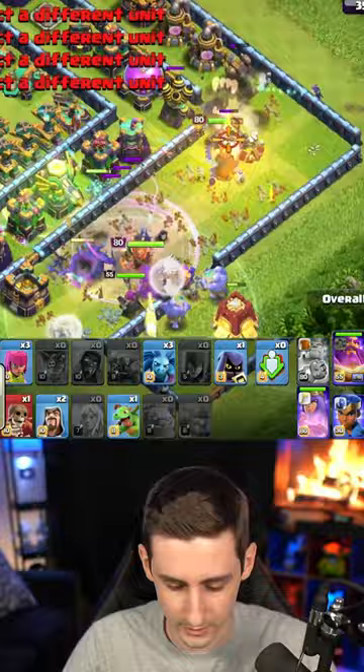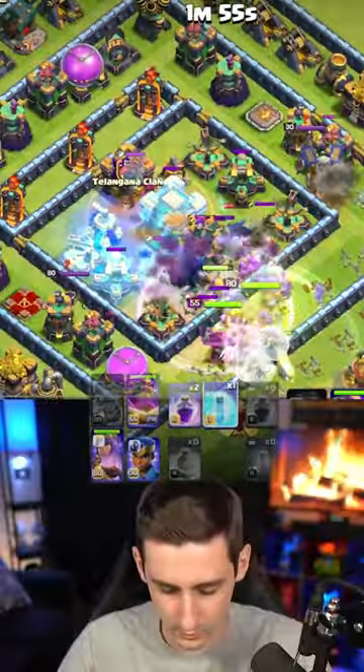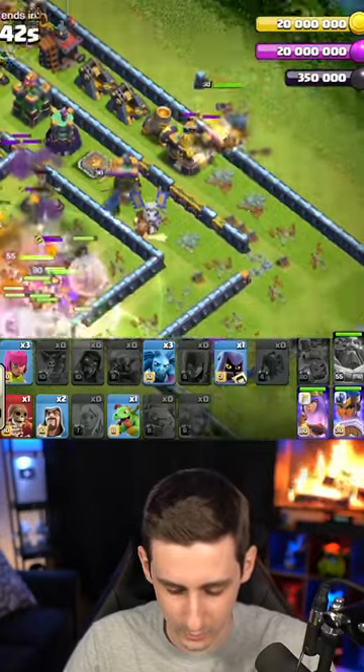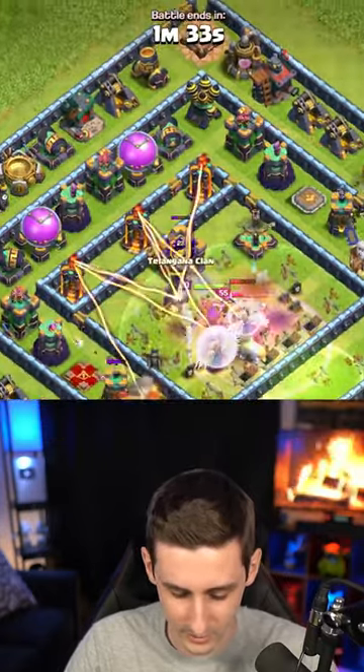Pop the king ability. Warden eternal tome through the core — we're trying to smash everything in the core of this base. The royal champion now over on that side. Will we have enough to get through the rest of the base?